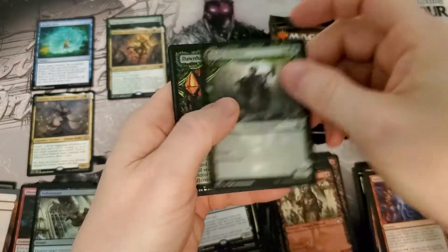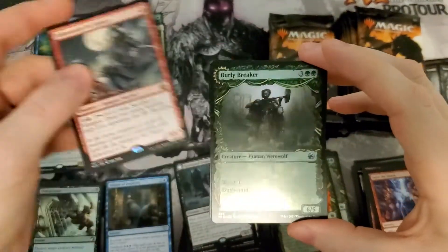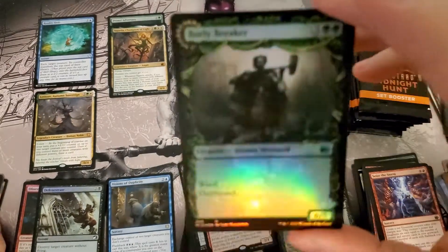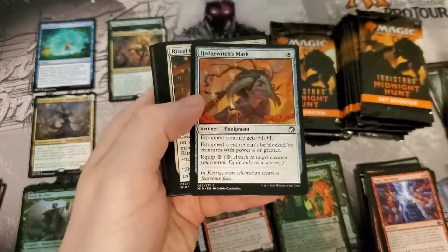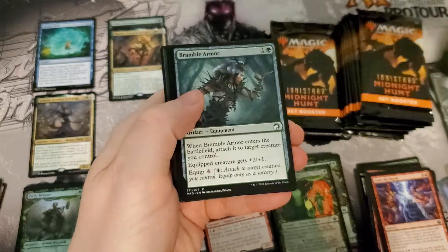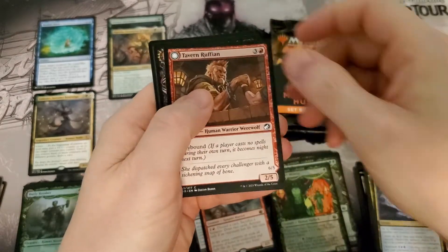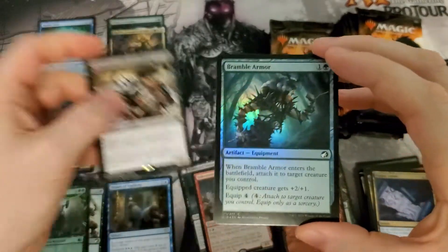Commons. Pit Fighter. We have a Burley Breaker alternate art foil — it is very pretty, not gonna lie. Those alternate arts are very nice in foil; they look way better than the regular cards. Chamber of the Parish — decent rare, worth a couple bucks.